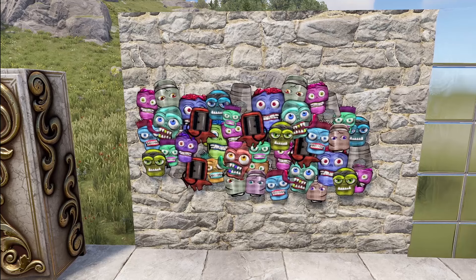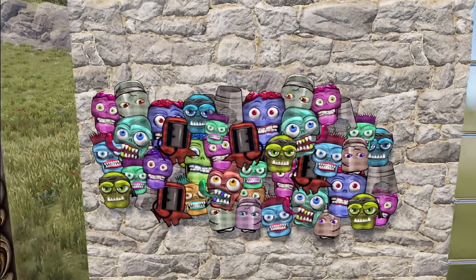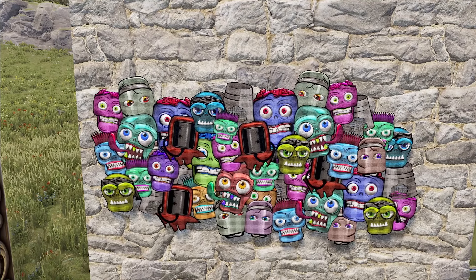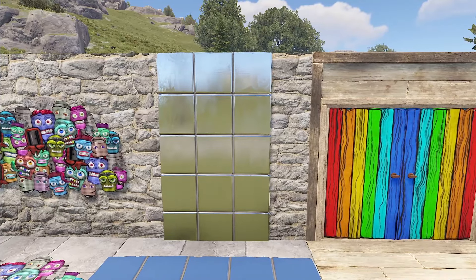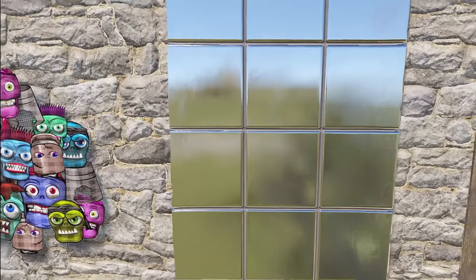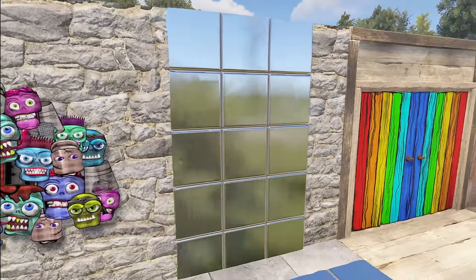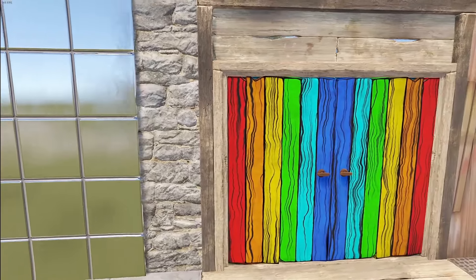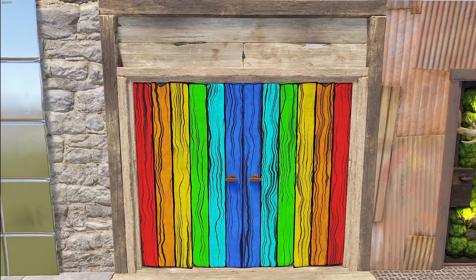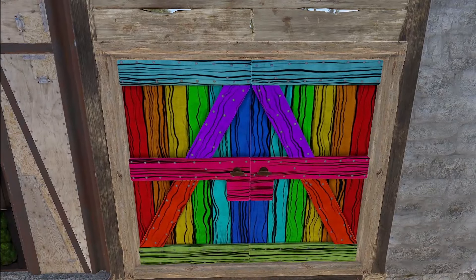Now we have a couple of rugs. The first is the Monster's Rug — various crazy things going on all throughout it. Then we've got Mirror Version 2, which has a much better mirror effect than the last one — very shiny. You can make a very chrome-looking base with this. Moving on to doors, we've got the Wooden Double Door Summer Colors — continuing the Summer Colors theme, we saw the single door and now we have the double door to go with it.